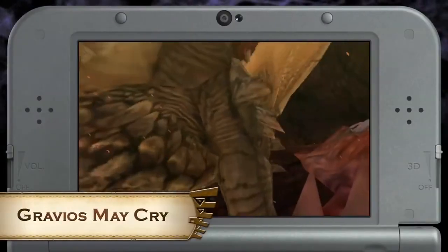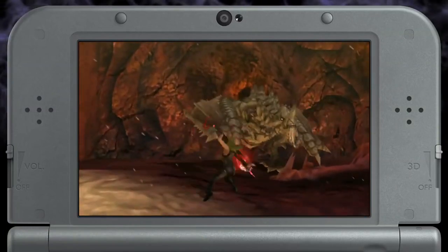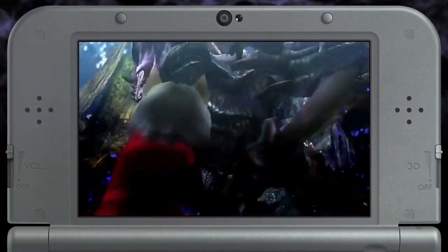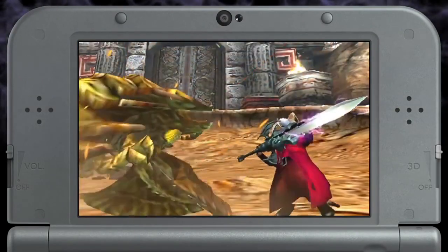The quest Gravios May Cry has you hunting a tiny Gravios in the Volcanic Hollow. Clearing this quest unlocks Dante's Wig, Jacket, and the Alastor Weapon from the Devil May Cry series for your Palico, so it can hunt in style.